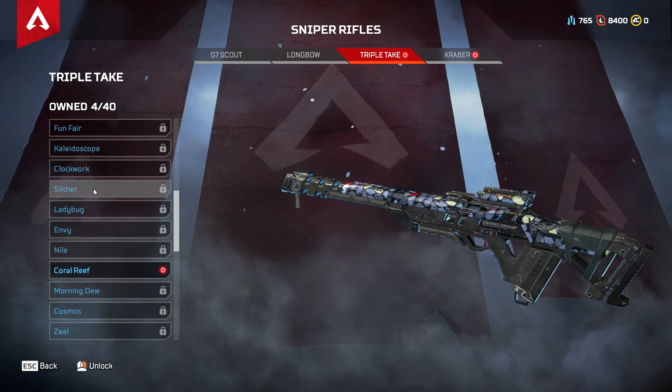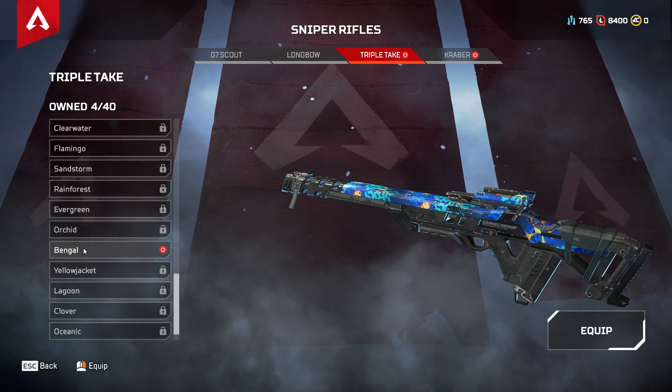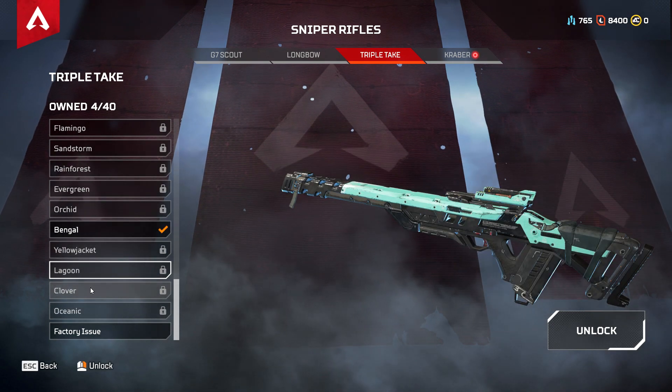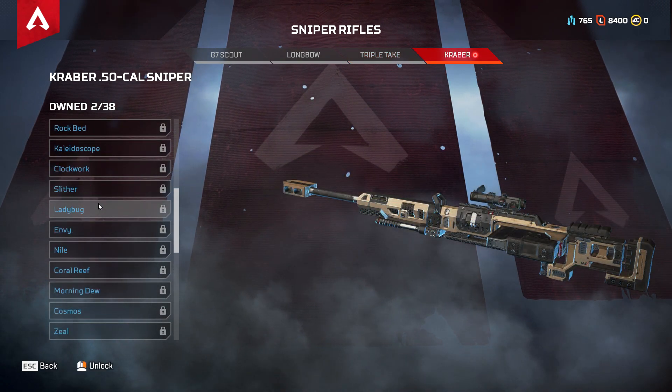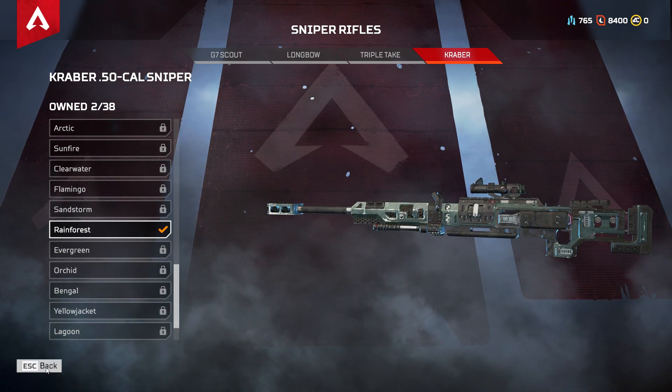Triple Take — what'd I get? Coral Reef, no thanks. Bangle — yeah, that looks pretty decent. I really like the basic recolors for a lot of the guns. And it was a Kraber I got the skin for — Rainforest, looks pretty good.